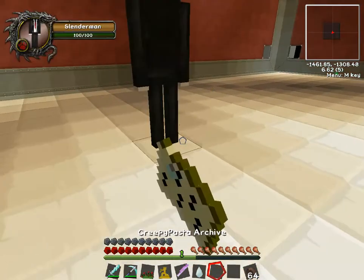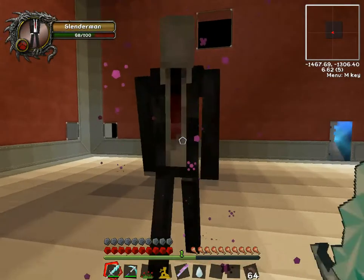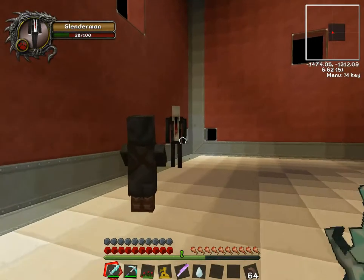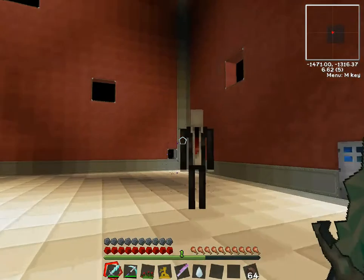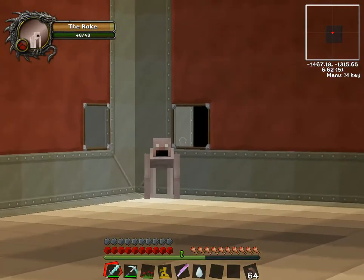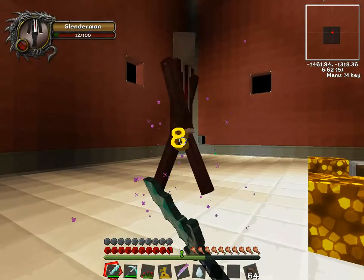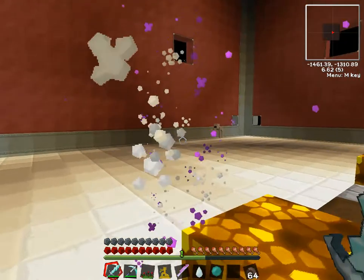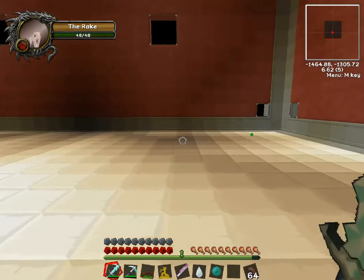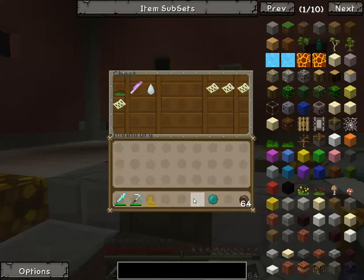Slenderman — we all know Slenderman. Look at that guy, he's got 100 health. He will hunt you down mercilessly. He's angry! The rake's just over there in the corner like 'what the heck is going on?' — the rake joined the battle. Slenderman dropped an ender pearl. I don't even think I could kill the rake if I wanted to, he's so fast. I'm just going to drop all this stuff in here, except Stefano — Stefano needs to stay with us.